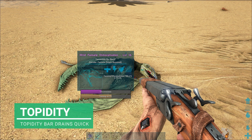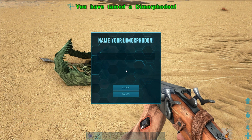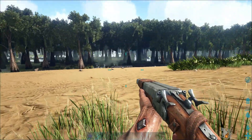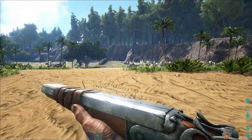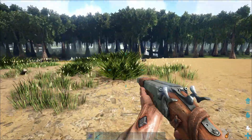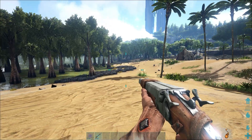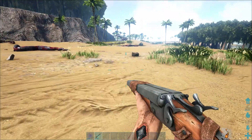The taming bar goes up rather quickly and the torpidity goes down rather quickly as well. All we're doing now is literally protecting our dimorphodon that's down. Titanoboas are slimy buggers - they get up close without you even realising it. And Sarcos, as big as they are sometimes, just come out of nowhere. I think we're okay now.